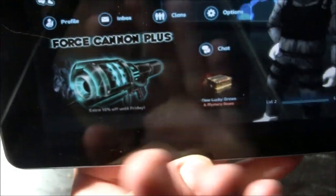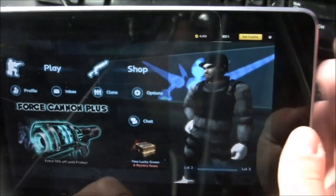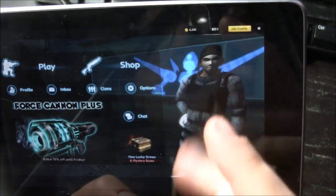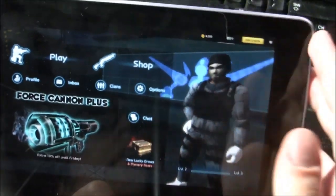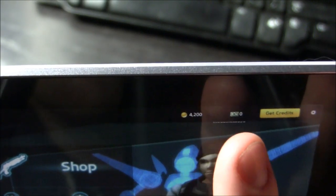They also have ads - things that you can buy through the Android market. You can also buy credits, which you can see right up there, and XP.